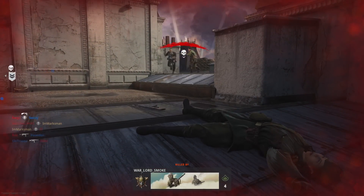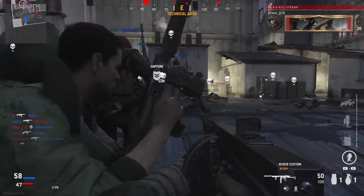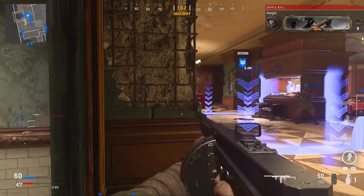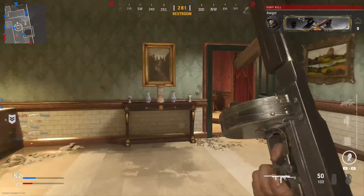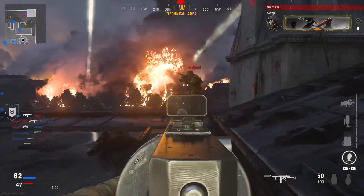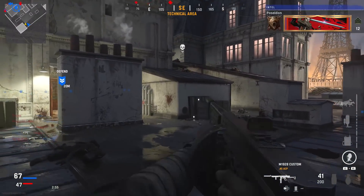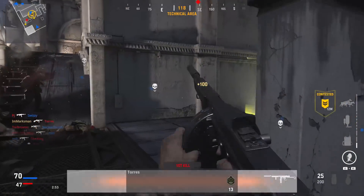I like the killstreak system. I wish I could go down in killstreaks. Earlier in this gameplay you see me get a flamethrower, and it doesn't let me use my UAV and then use my flamethrower — I don't understand. I thought maybe I hit the wrong button. In past games you could do it with the D-pad, so I thought you could again, but you couldn't. I had to call the flamethrower and then use my UAV after the fact. I like the killstreaks themselves — I hope there's more of them; right now it feels limited to about eight or nine.